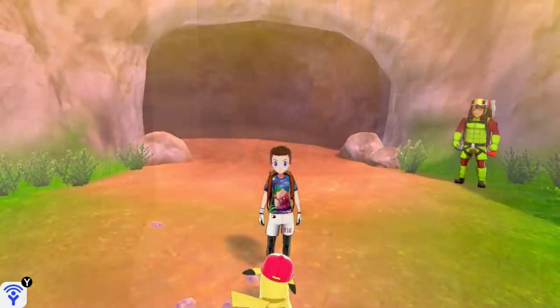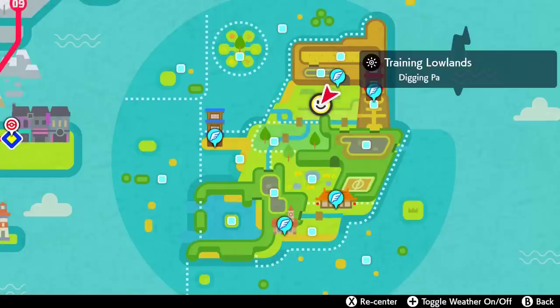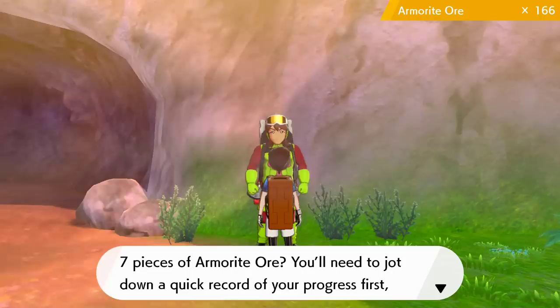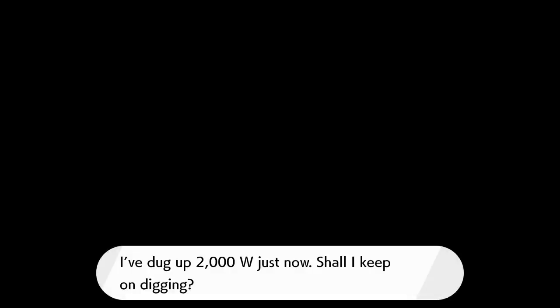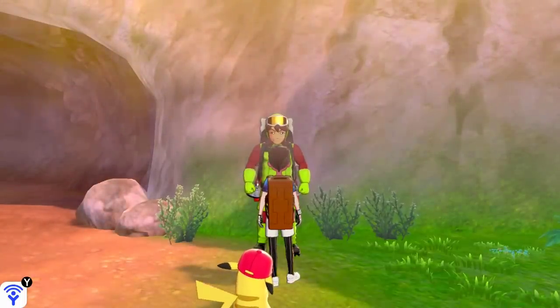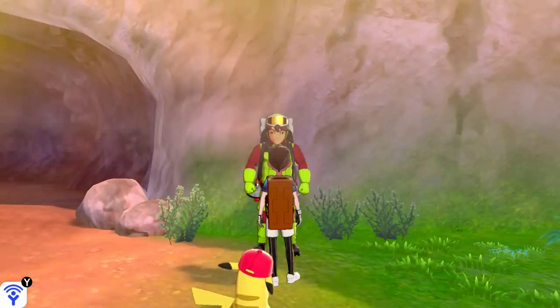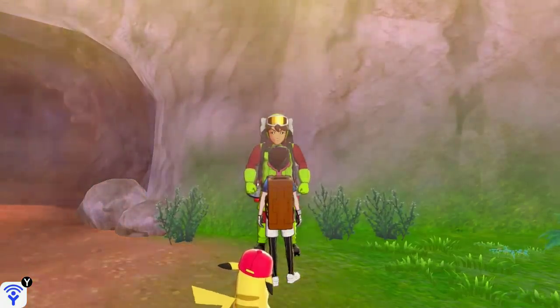The best way to get Watts now is to come into the Isle of Armor, and if you have Armorite Ores you can get a lot of Watts. You come to this guy here on the town map, just before the cave where you catch Sandaconda and everything — the Training Lowlands digging pa. You talk to him and give him some Watts. Give him seven pieces of Armorite Ore — I've got 166 of them — and then he just gets you a bunch of Watts. You're clicking A repeatedly as it just shoots up: five grand there, three grand, 1,500, 2,000. Sometimes you can have runs where you get into the hundreds of thousands. So definitely do that to get as many Watts as you can.